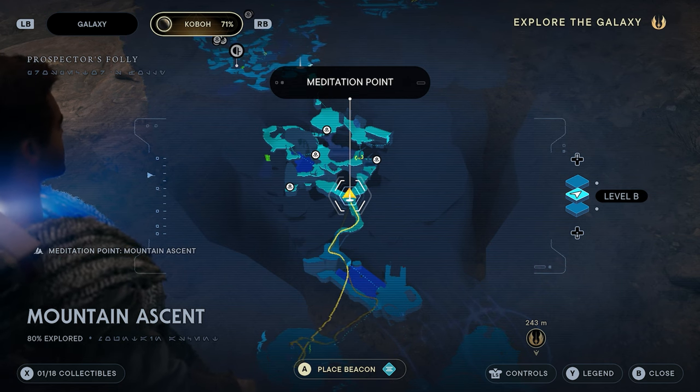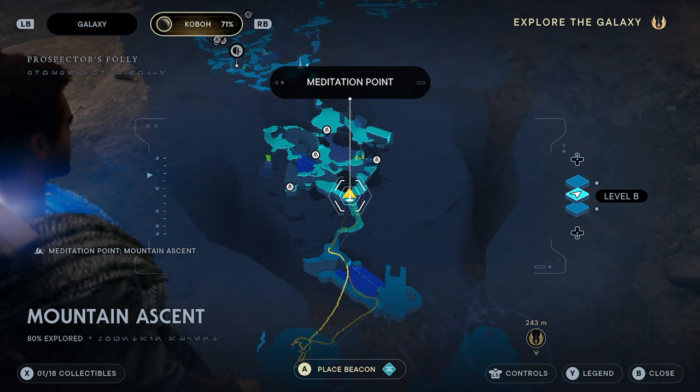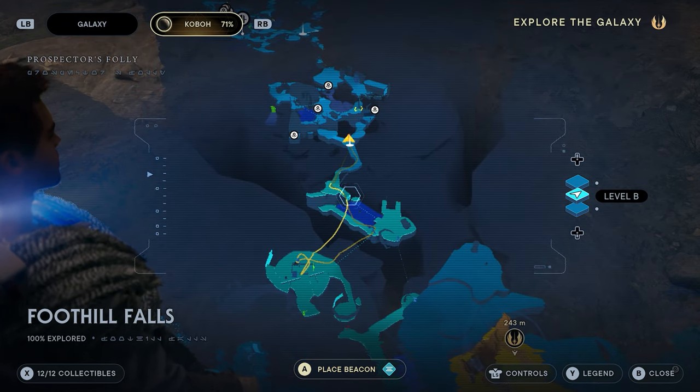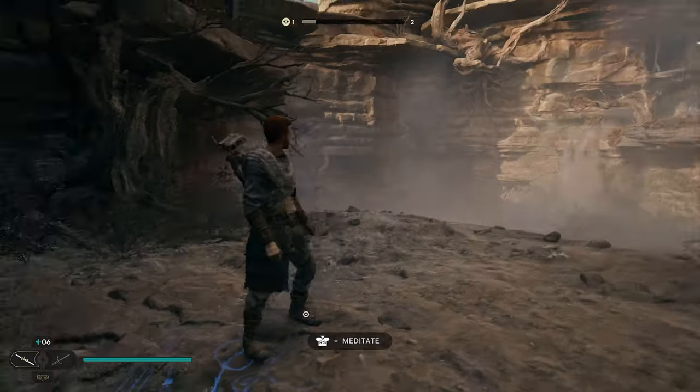The very first thing you want to do is come to the planet Kobo and fast travel to the meditation point called Mountain Ascent. This is going to be the closest meditation point to where we want to end up, which is in the Foothill Falls.